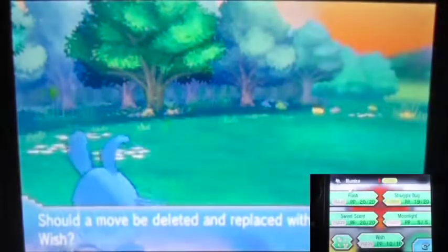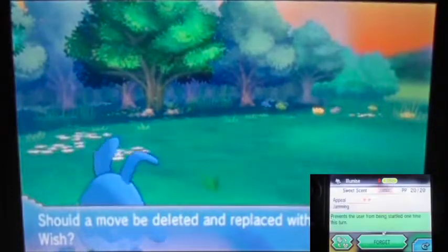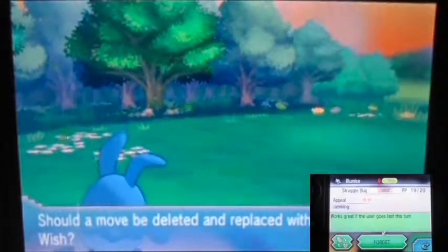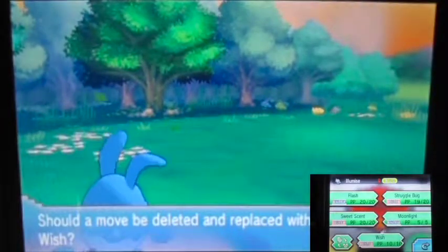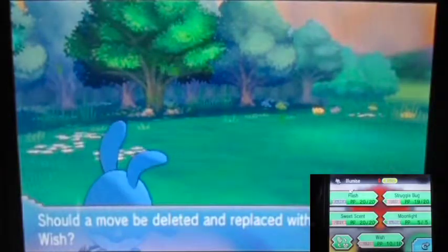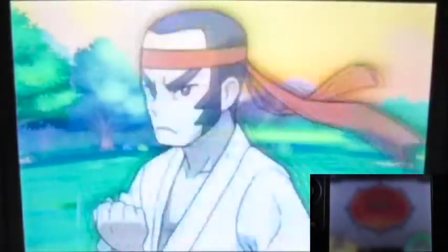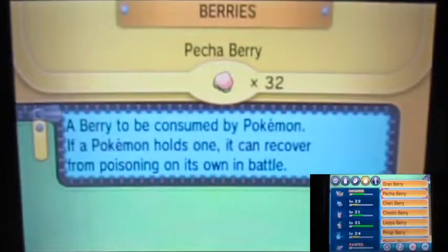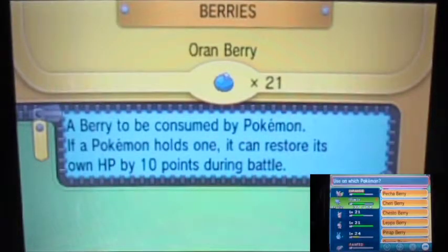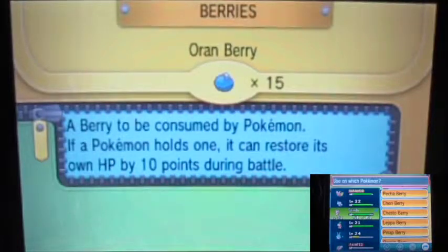I blew a lot of healing items from the previous gym — those were the weirdest gyms. I think this Pokémon learns Wish if I recall, which is cute. Let's see what I want to keep — with Sweet Scent this is actually pretty good. I'm not sure which move to replace for now. I can maybe replace one if I get a Heart Scale from the mart. For now I'll stick with what I have.